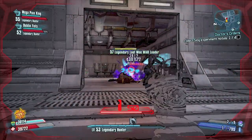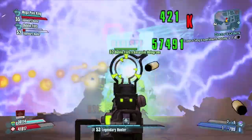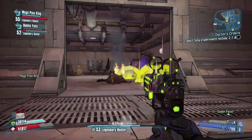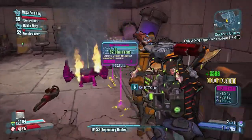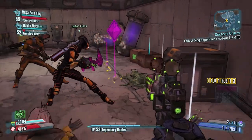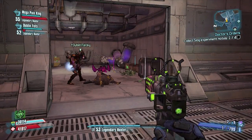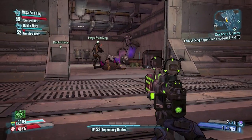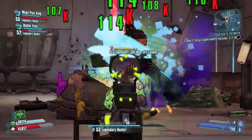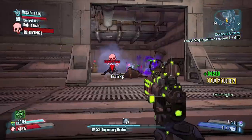After you get through this area, you're going to come to a room on the right where you have four cardboard boxes. When you open those four cardboard boxes there'll be a loot midget in each one. I suggest opening them one at a time because these are legendary loot midgets and they're even harder than the previous version, so take them on one at a time.